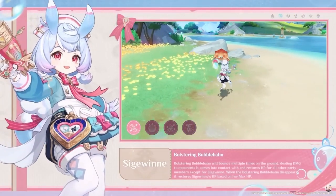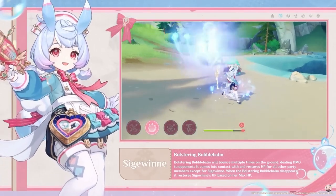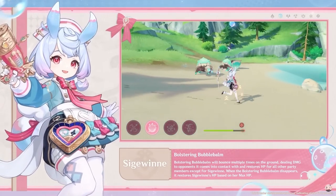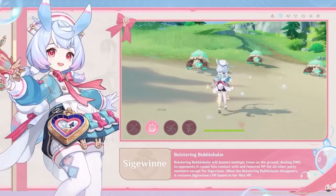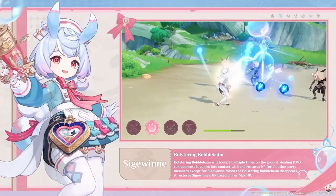First, let's quickly cover her skill kit. The normal attacks are pretty standard, so let's skip straight to the elemental skill. It creates a bubble which bounces between targets dealing damage while healing your team at the same time. Holding down the button will allow you to charge the bubble up, making it bigger — more damage, more healing — and in this larger state it can even imprison smaller enemies.